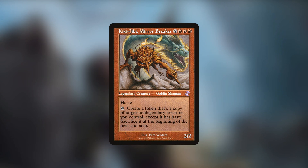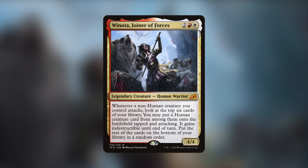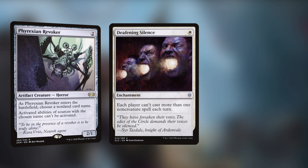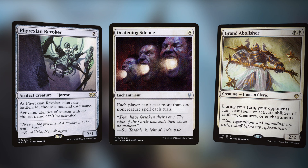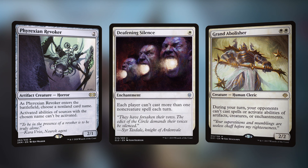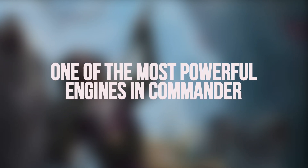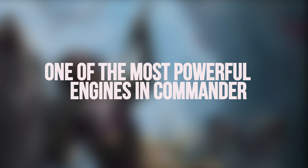Winota also has access to Kiki-Jiki combos to close up the game if necessary. While this deck can be played in a very commander-focused way, it also has the flexibility to tempo out specific pieces to slow the game down before more safely developing Winota to get value from later. If you've seen Winota in-game before, you'll know it's not long after she hits the table that players start getting locked out of the game. She's a powerful engine that attacks some of the most powerful decks in the format, and is a fantastic place to start in cEDH.